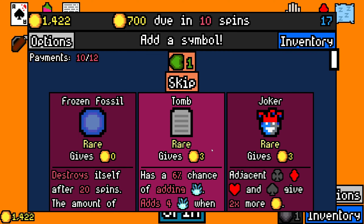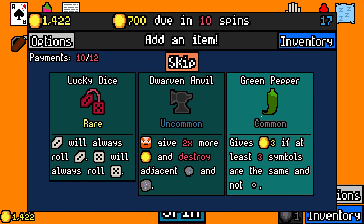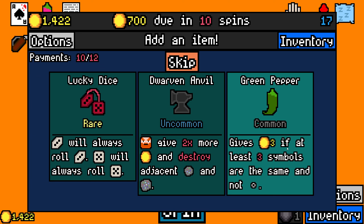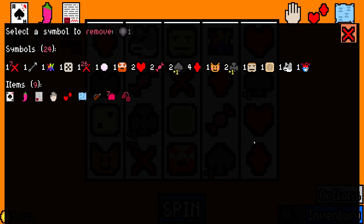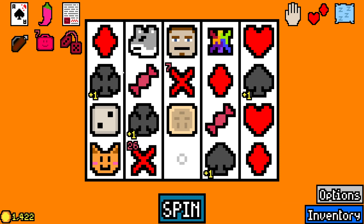Joker — rare! Gives three, adjacent suit things give two times more. Welcome to the team. Lucky dice — that kind of feels like it fits the build, it doesn't, but at least I have a dice in the deck. It gives three if at least three symbols are the same and not empty. I have a lot of diamonds — that could be triggering pretty often as well. Let's take lucky dice, it's rare and cool. And I think it's time to say goodbye to the dwarf — goodbye dwarf.